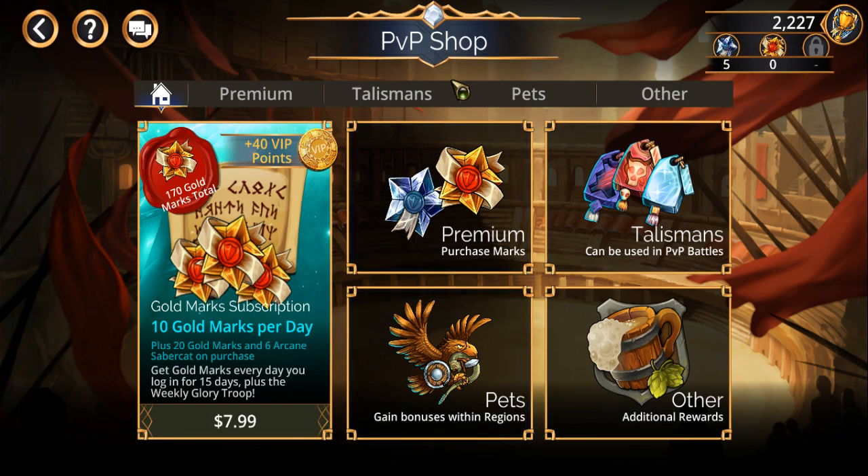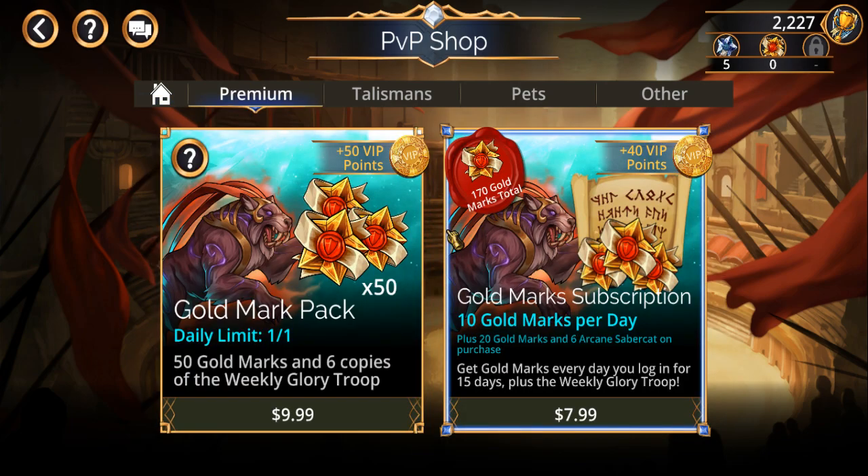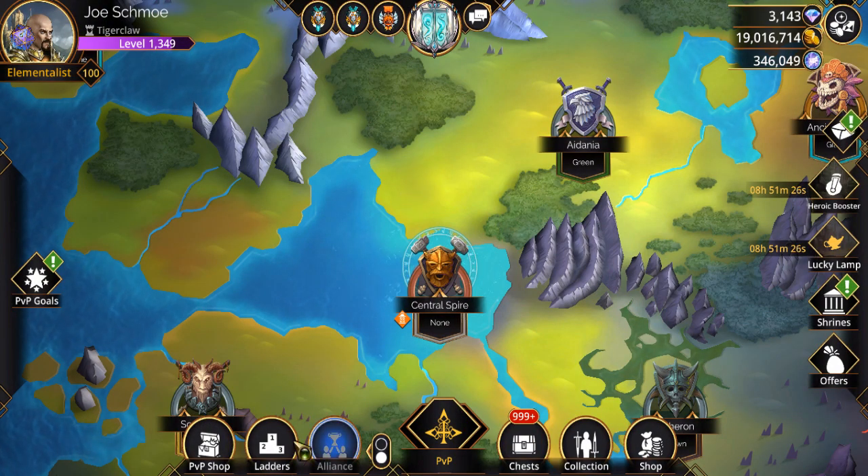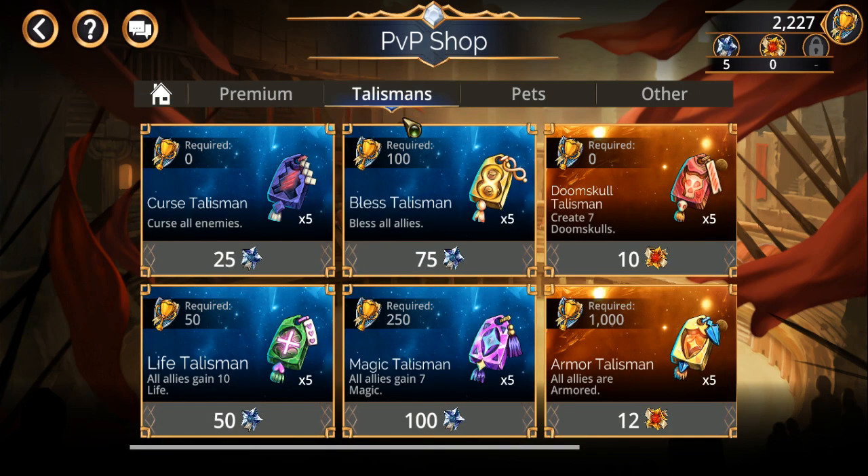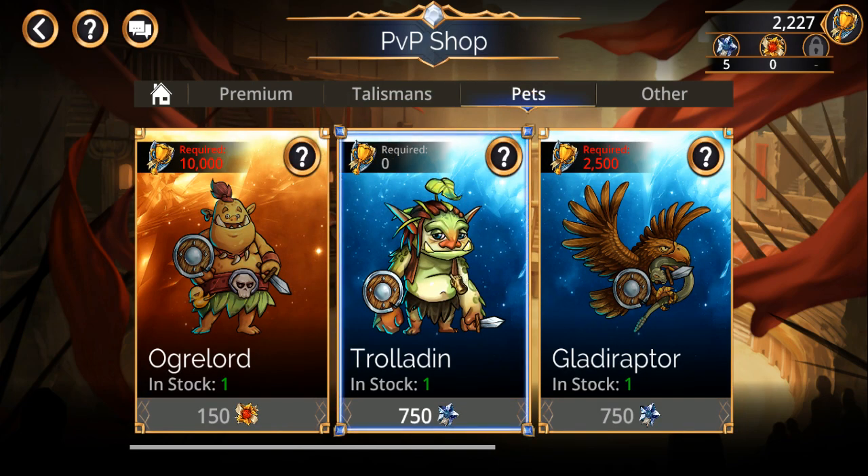There are two types of marks: silver marks and gold marks. Things like talismans are one-time-use currency that you can use in any battle, and then you've got permanent ones like pets.